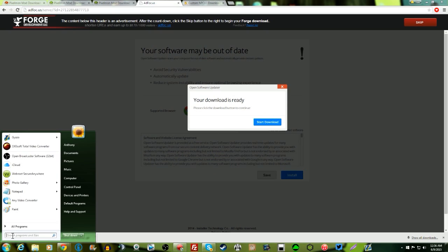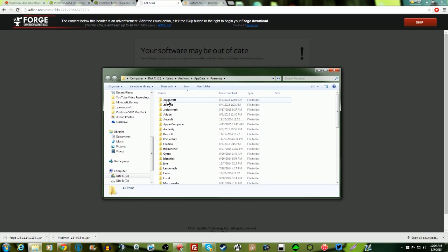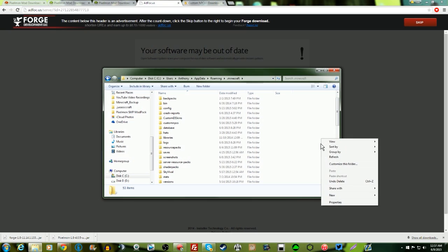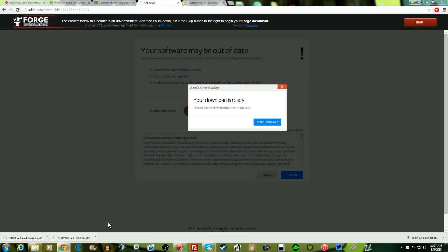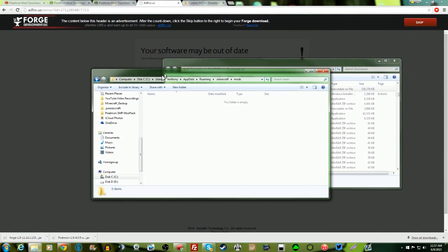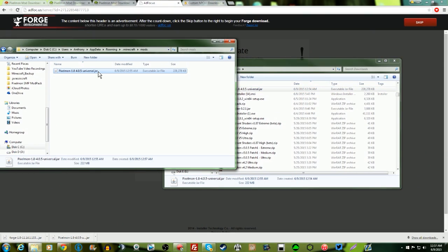We're gonna go to the Start menu and type in %appdata% and it should bring you to the roaming folder. Click on the roaming folder, then click on your .minecraft folder. There should be no mods folder if you haven't played mods before. If you do have a mods folder, make sure to delete all the other mods in it. Right-click, select New Folder, and title it 'mods' — all lowercase, nothing else. Then show the Pixelmon 1.8 4.0.5 Universal file in your downloads folder and drag the Pixelmon 1.8 4.0.5 Universal .jar into your mods folder. Now you've officially got Pixelmon.